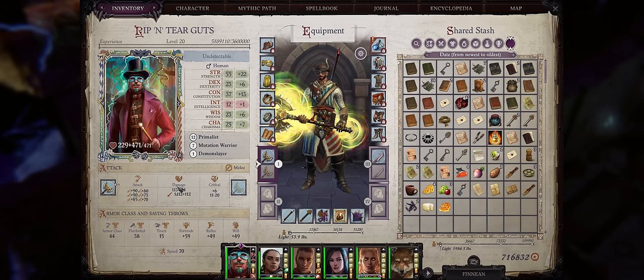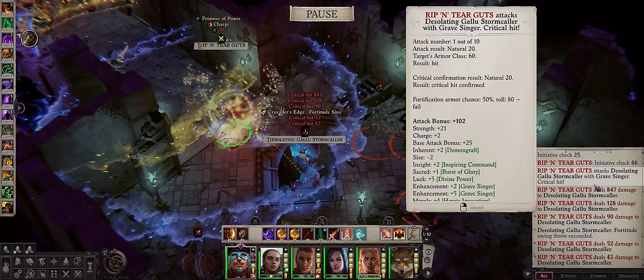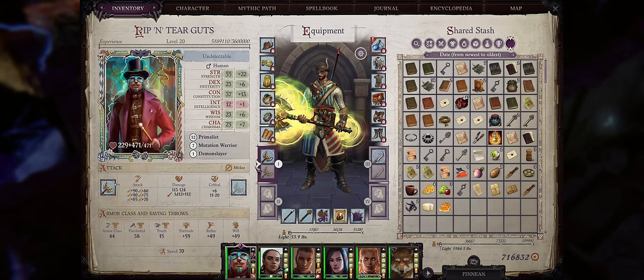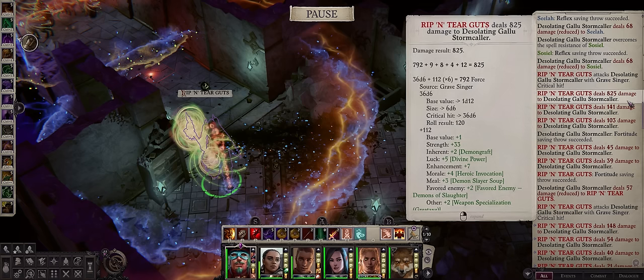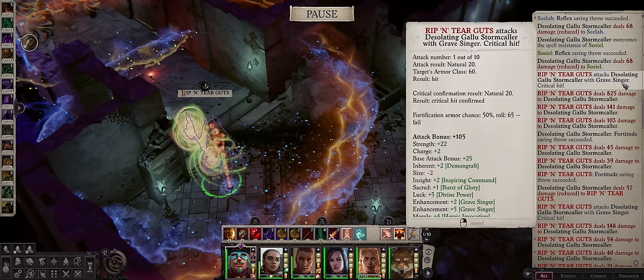You get amazing attack bonus — it can go way higher than shown here, as this is not fully buffed — potentially more than 10 attacks per round, not counting attacks of opportunity. And the best part of Trickster: extreme critical range combined with extreme critical damage. You can definitely deal higher than a thousand damage with critical hits, as all of these come from a single attack.